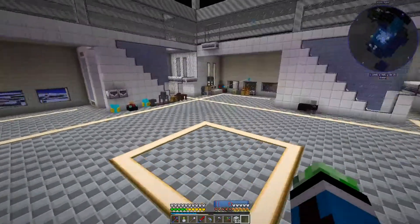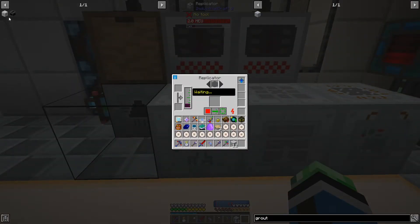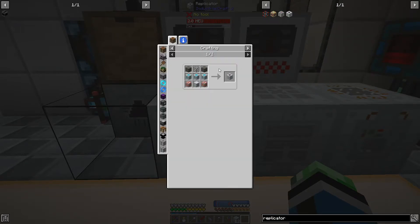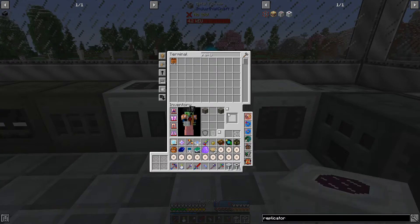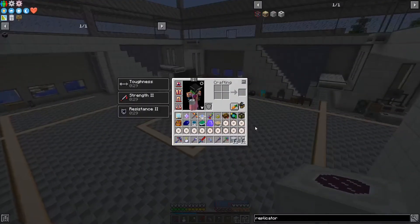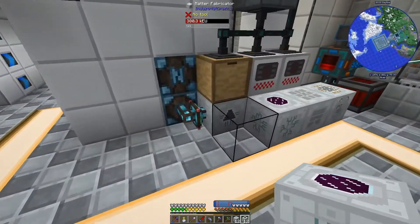Unless the replicator can take the crystal memory directly - let me check how this works. That's 12 pattern storages - I needed to craft a lot of stuff for that. I really hope this is worth it. Now we need replicators: each needs three teleporters and reinforced stone. So much crafting.